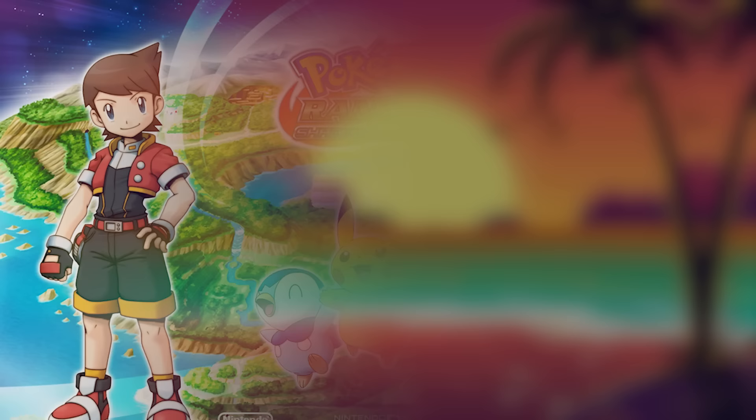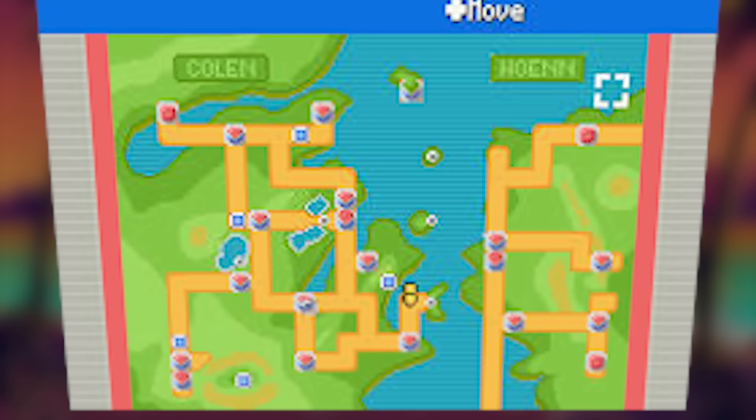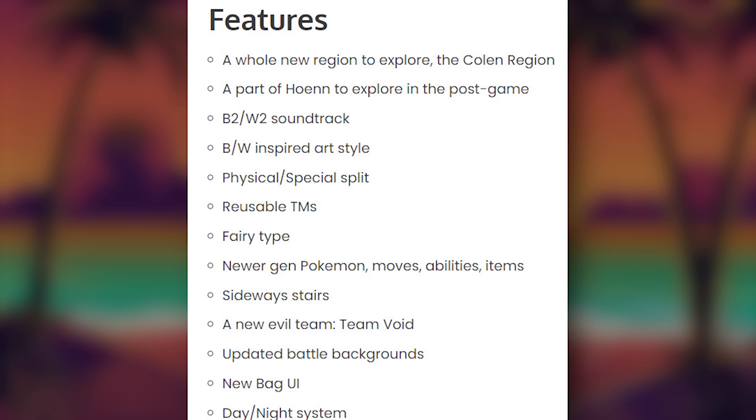The game has an entire new region to explore called the Colon region, and apparently there's also a part of Hoenn you can explore in the post game. They also use the Black and White 2 soundtrack, and other changes include the physical special split, a new evil team called Team Void, a day and night system, fairy type, reusable TMs and a lot of quality of life changes.